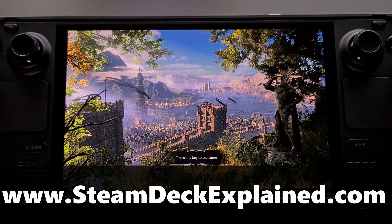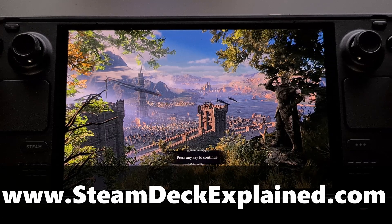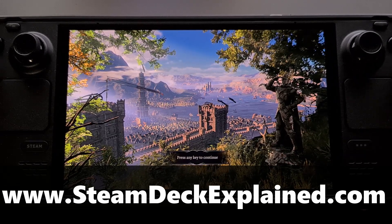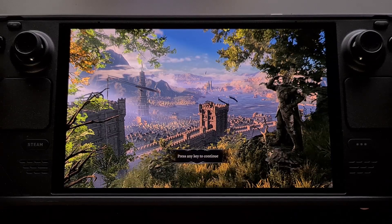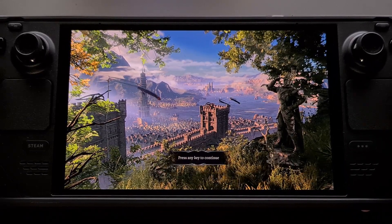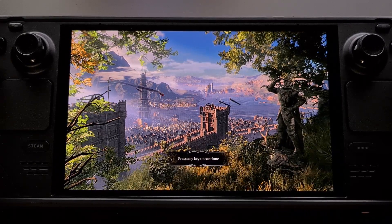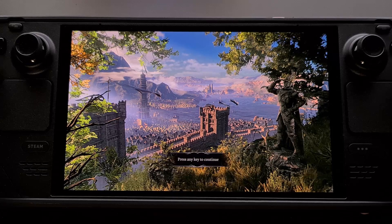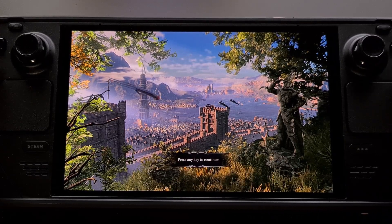Baldur's Gate 3 has been a smash success for Larian Studios, and if you look at the game's recommended settings, you'd think there's no way it can run smoothly on a Steam Deck. Thankfully, Valve has officially marked the game as verified. Sadly, the default settings haven't given folks the best experience — it isn't a very action-heavy game, and there are many cutscenes with the camera up close. Playing on low or medium presets isn't ideal, as those could give you 45 to 60 fps but with blurry textures and many unrecognizable details.